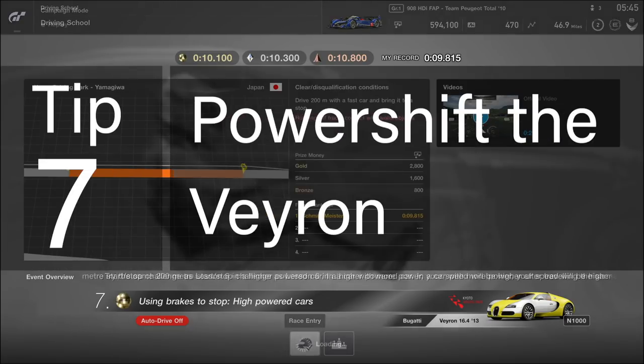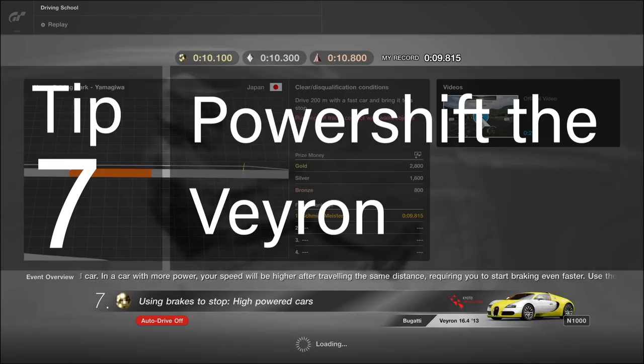Tip seven on lesson seven: power shift that Bugatti Veyron. The car's got so much torque you'll just waste acceleration if you're bouncing on the rev limiter. So move up into third gear, wait a little bit, and then jump on the brakes and go down the gears.